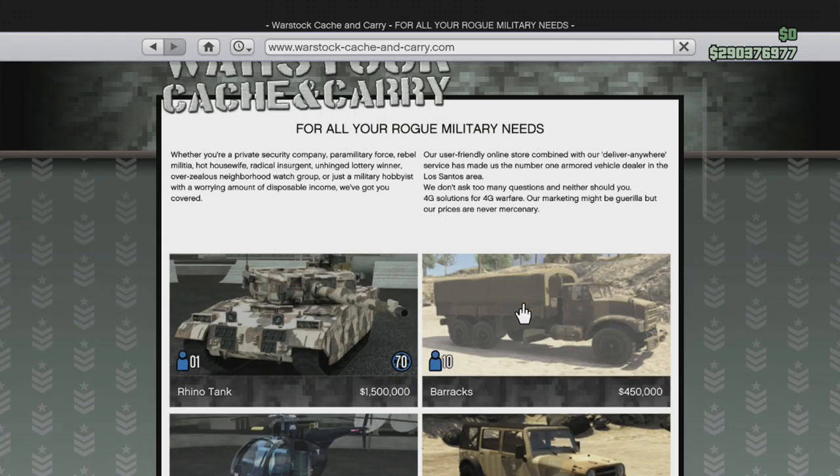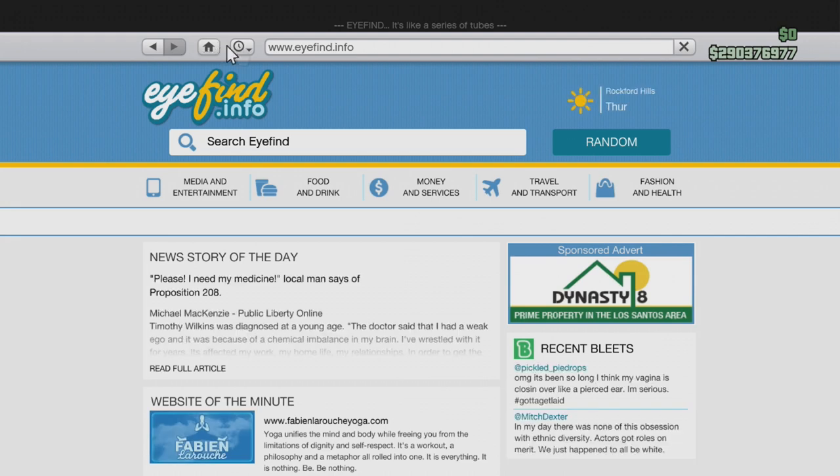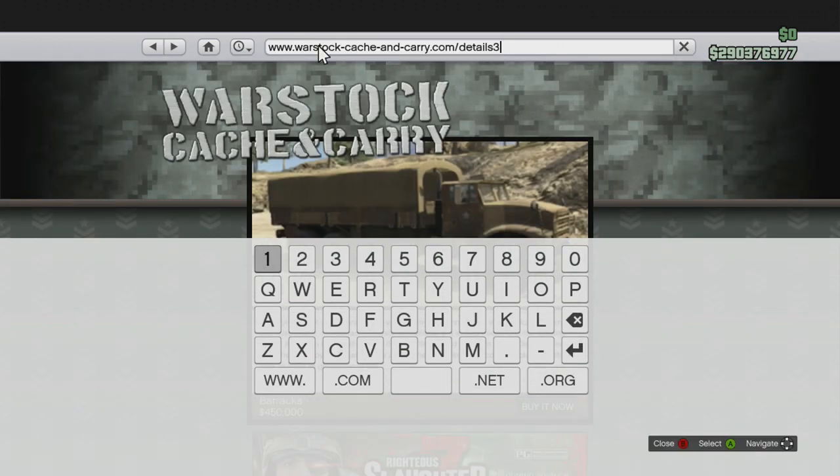Go ahead and pick Barracks. Then go up to the home button and press it. Go over to the search bar right here. If you're on Xbox you're going to press B then A; if you're on PS3 you're going to press circle then X. You do it relatively quick, back to back — doesn't have to be super fast. What it does is it brings up Warstock in the background and lets you use the keypad. To move around on the keypad you have to use your d-pad.